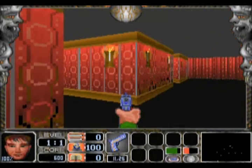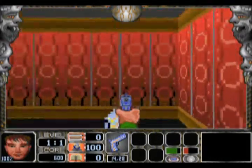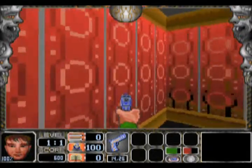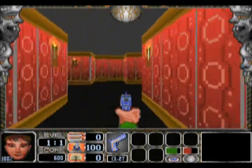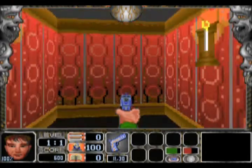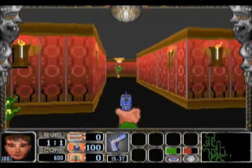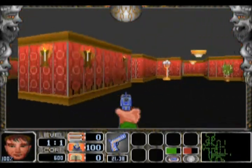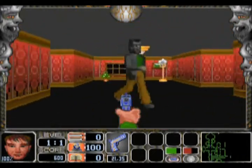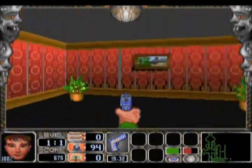F10 triggers the crystal ball, which shows where all the enemies are. If you press Tab, you can see your progress on the level — how many panels you have left to open, panels being those secret doorways, guards left, and any keys and cards you haven't found yet. Basically, you have to find the correct ID card to open up the exit door.